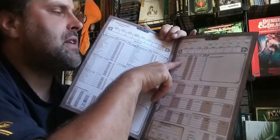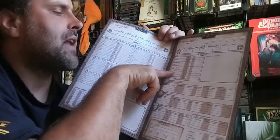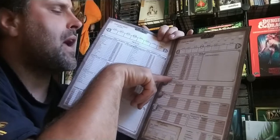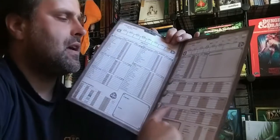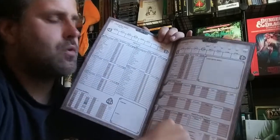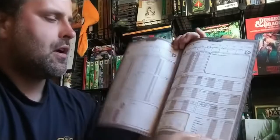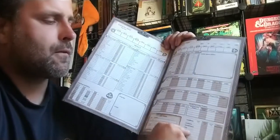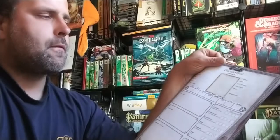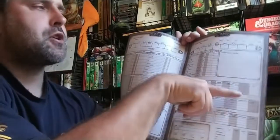You've got combat techniques like bows, brawling, crossbows, chain weapons, daggers, fencing weapons, impact weapons, lances, poles, shields, swords, throwing weapons, two-handed impact weapons, and two-handed swords. You've got close combat information for your weapons if you happen to have two or three weapons on you, plus shield parrying information. You've got your life points yet again right here for easy reference, so when you're running combat you have your HP right there alongside your weapon information, defensive mechanics, and skills.